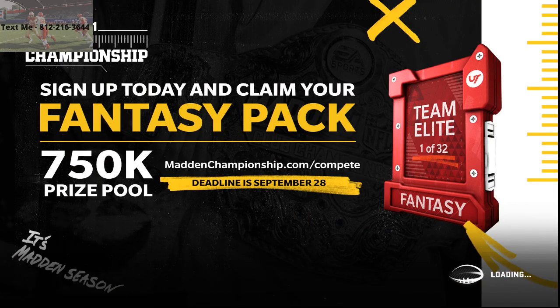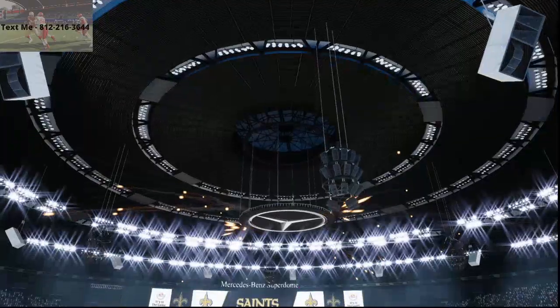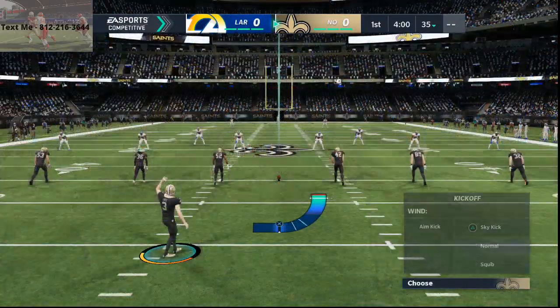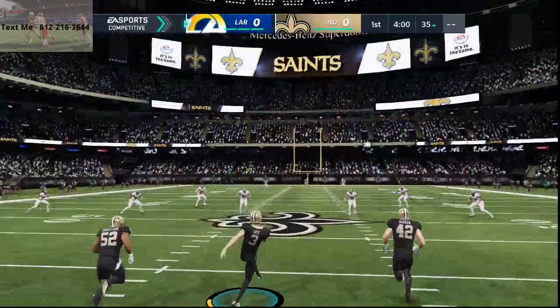Jalen Ramsey's ability, Bench Press — here's what it does. It costs one ability point. You know that if you play MUT, you get ten of these, so you can give this to all your corners. In theory, you could give this to every coverage player on your defense. Or you could pair this with another ability. It costs one ability point per player, and basically what it does is it fatigues your receiver.